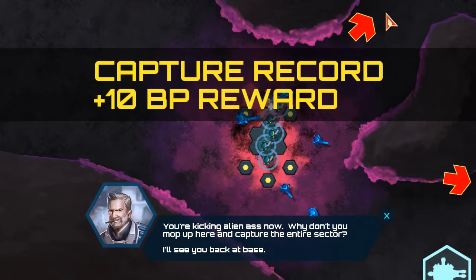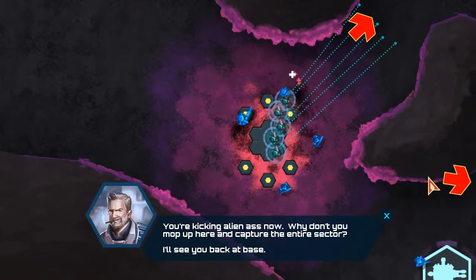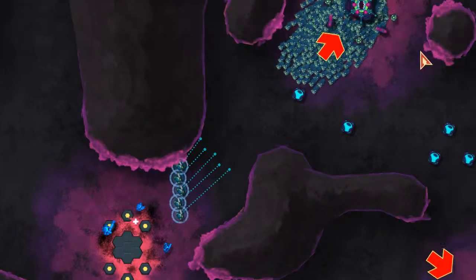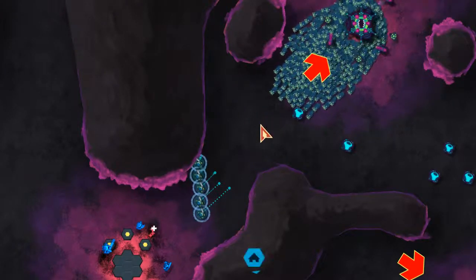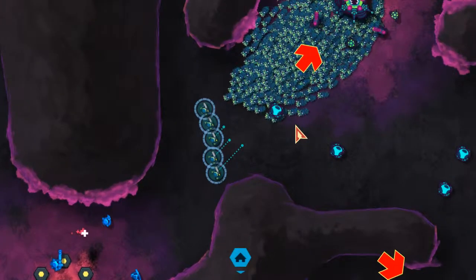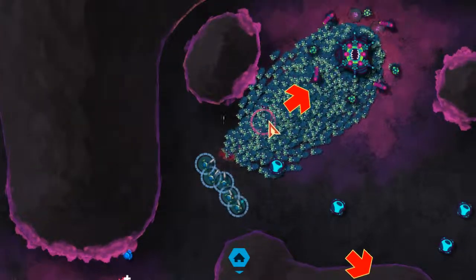Let's grab the base. Now why don't you mop up here and capture the entire sector. I'll see you back at base. It looks like they're building a turret down there so let's go up here. More towers so we'll stop just short of them. Wow, they got a little rocket turret going there. That's nice. I want that. We'll get it eventually.